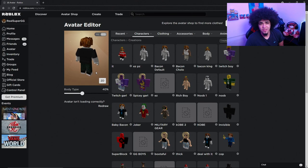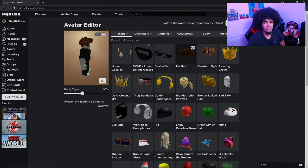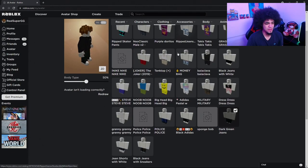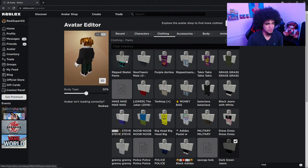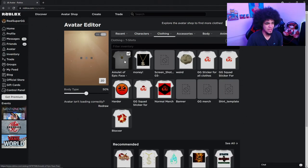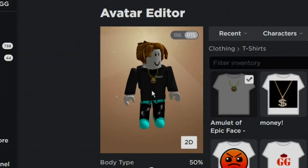Now we're going to get into the process of making our character look better. If you're a bacon hair right now, don't worry — bacon hairs are the best players in the world, don't feel bad. Let's put on the Roblox Jacket, then go into pants and put on the Ripped Skater Pants. Also make sure you put on the Amulet — look at that, already starting to look good!